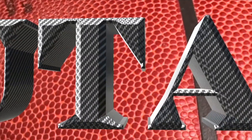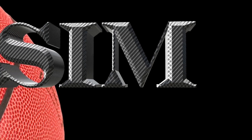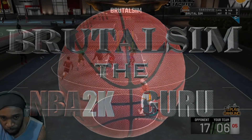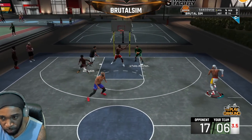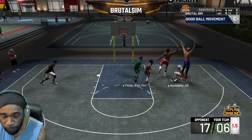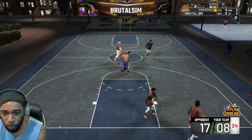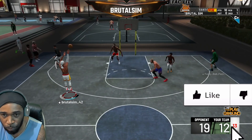We're about to play 2K. Brutal sims, step back, Jay Kobe got that clutch — throw it up, that's game. Going through the lane, Russell Westbrook quickness. What's up, what's up, it's your boy — brutal sim on the scene.